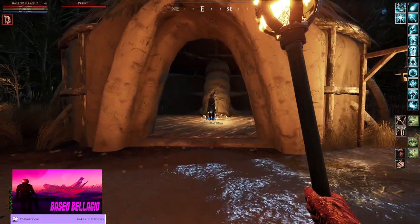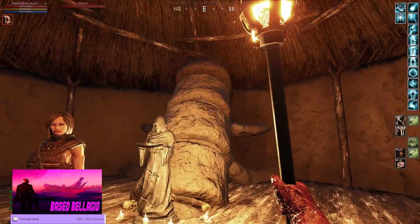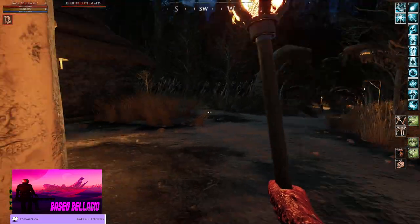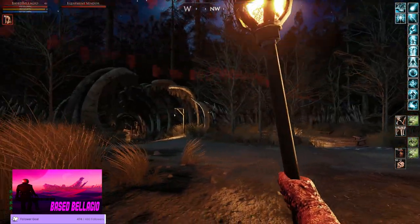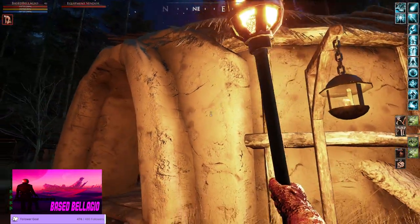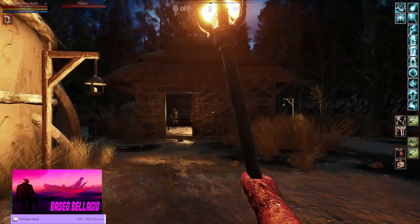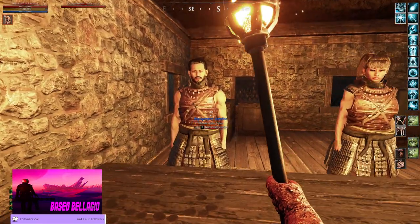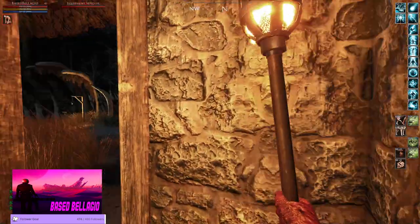In here is your priest, where you can get resurrected - where the spine of the dragon is. Someone's causing a ruckus at the bank. In here, directly to the right of the funeral home, right there by the priest, is your equipment vendor - only one in town - and the second utility vendor. This is where you get bags and all that stuff.